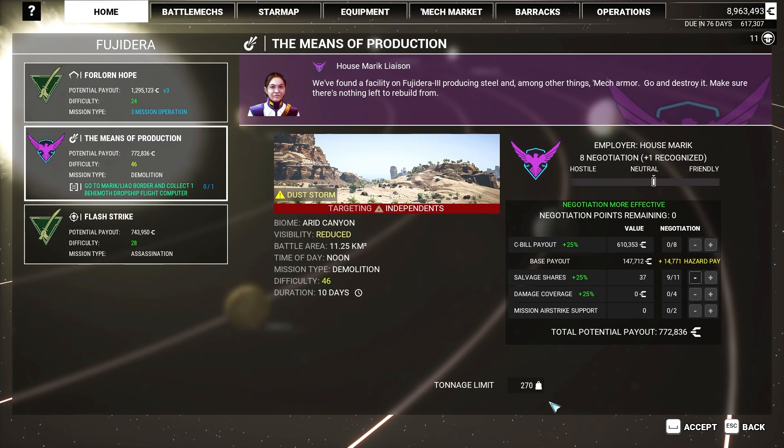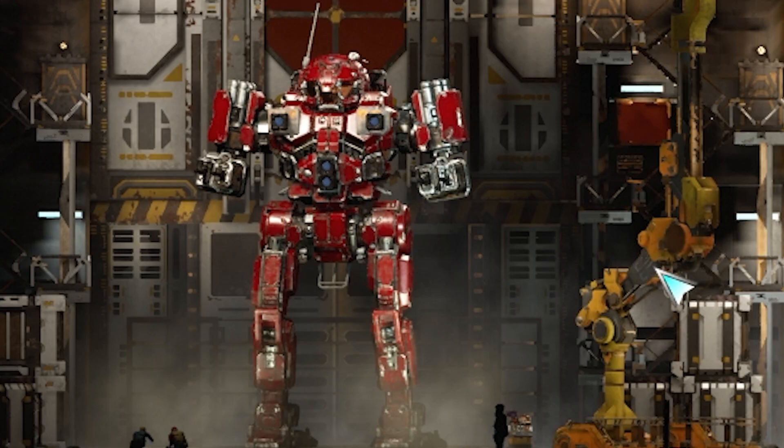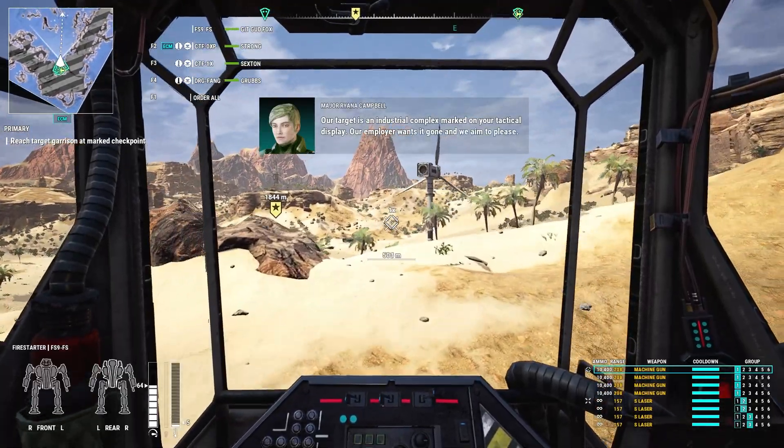Got an interesting mission here — difficulty 46, 270-ton drop limit. I'm very confident in the power of a Fire Starter so I don't really mind being a little outmatched. We do have a dust storm here, which we'll see how that plays. We're actually a little underweight because I don't have mechs bigger than these — so it'll be up to me to compensate. We're bringing the Firestorm with small lasers and the Dragon's Fang along with two other mechs.